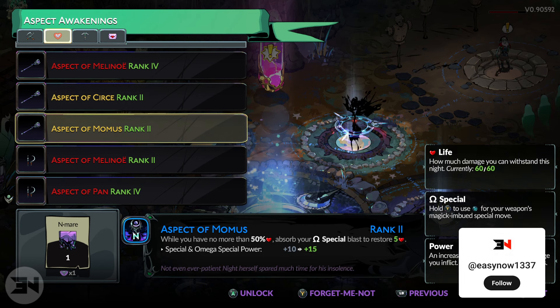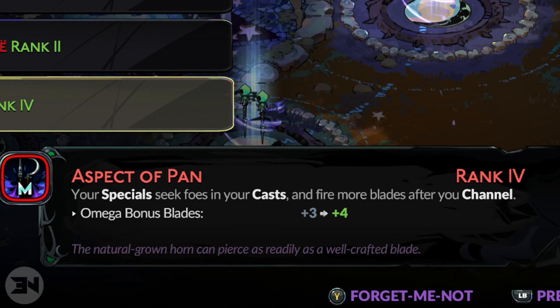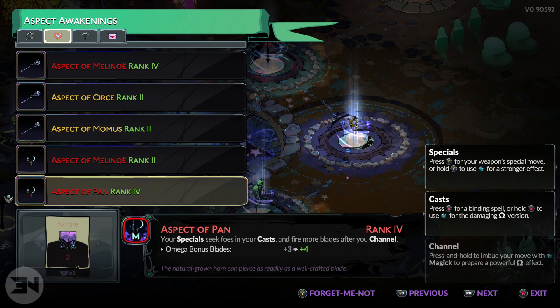Having nightmare will be very beneficial to upgrading your weapons. For instance, the aspect of pan is one I've been focusing on — this allows the sister blades, when you cast and trap people in there, to have your arrows seek them. You get plus one arrow or blade every time you upgrade this using nightmare, which is very important. In my opinion, this is the easiest weapon to beat chronos with, but all these other weapons have different buffs, and some of them you don't even need nightmare for, at least until you're a certain rank on that aspect.